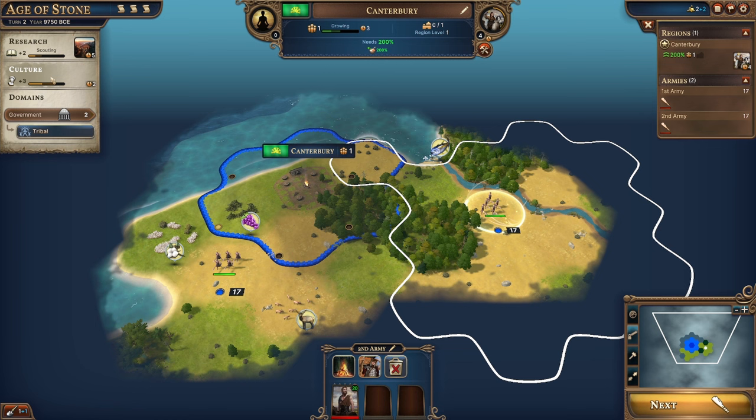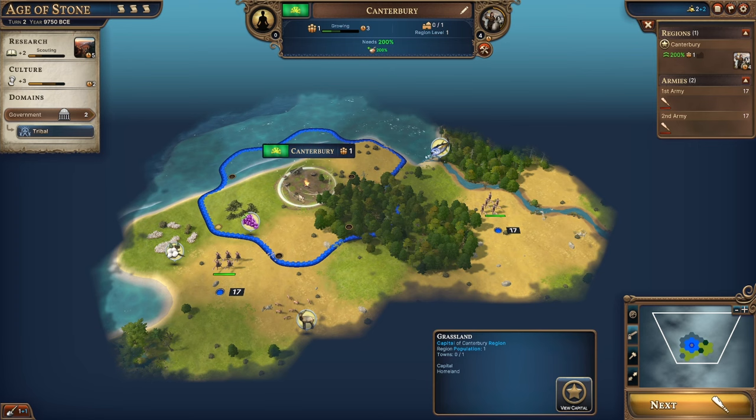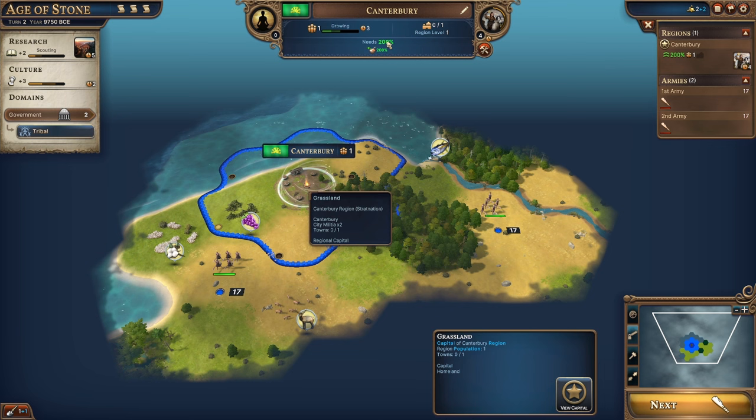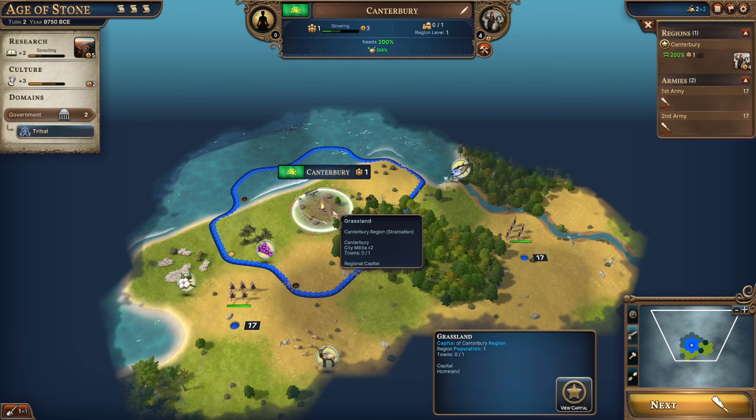There's our government and our tribal domain. As we do various things we're going to get government points we can spend on upgrades. In our city, we're currently meeting our food demand, and as cities grow they will have new demands to meet — things like sanitation or electricity. I really like this system where as your city grows you have new demands that need to be met.